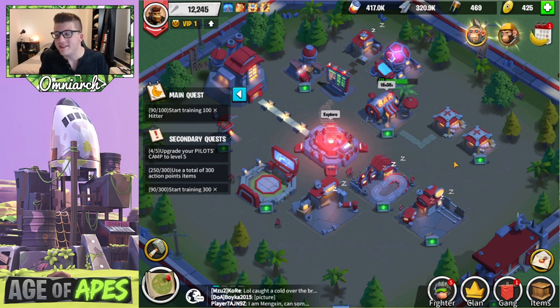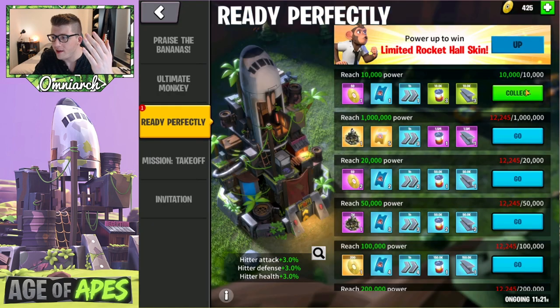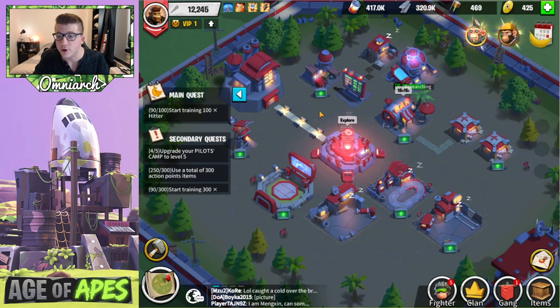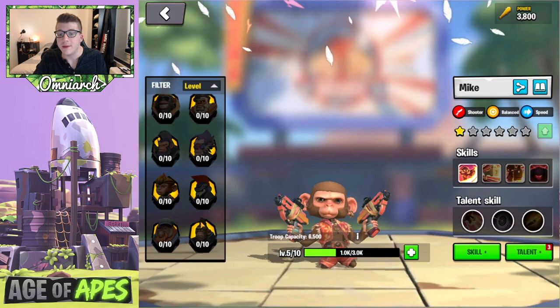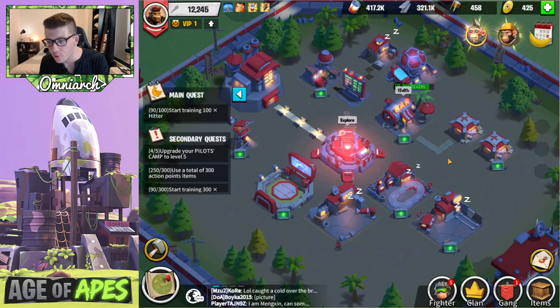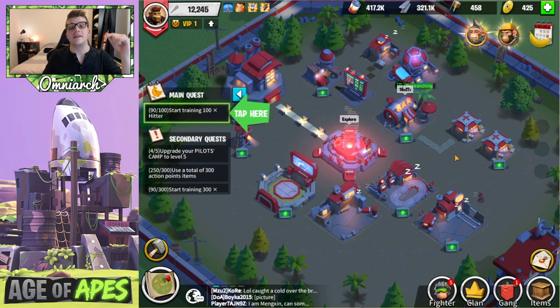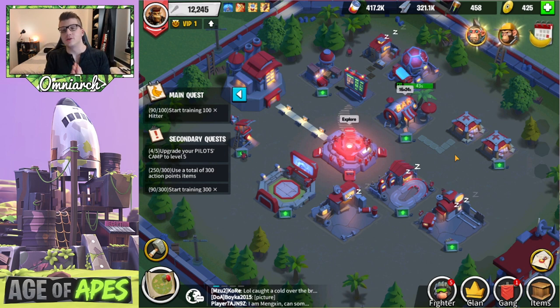We completed the daily quests — we got 100 CDs, some buffs, and three universal purple metals which are for your epic fighters to get their skills upgraded. Those are super important, so if you needed another reason to do your daily quests, there it is. Let's upgrade the holo projector so we can get more resources. I'm really impressed with all the performance enhancements and quality of life improvements — the game runs smoother, it's more streamlined, prettier to look at, and there are tons of events plus tons of new fighters they've added since I last played.